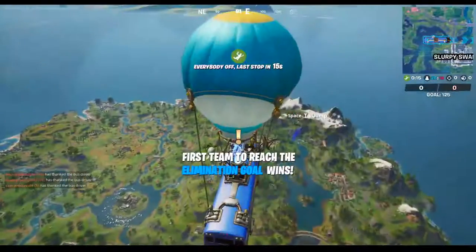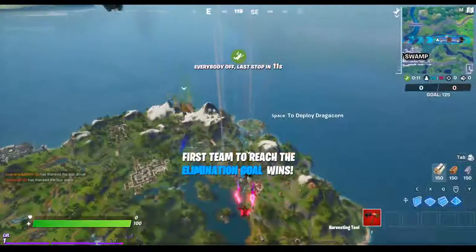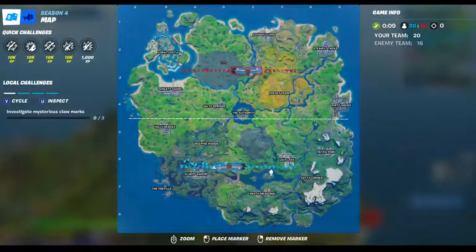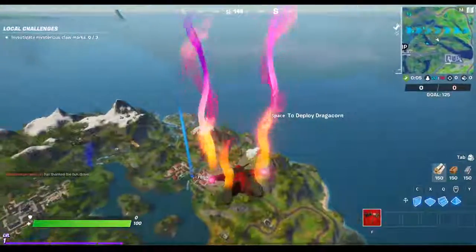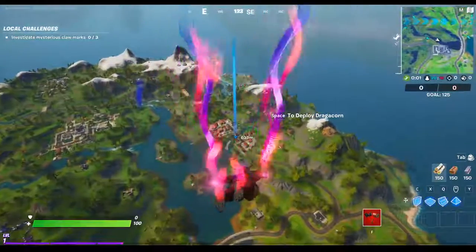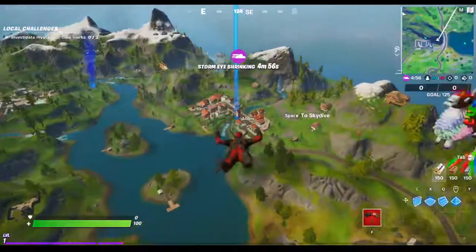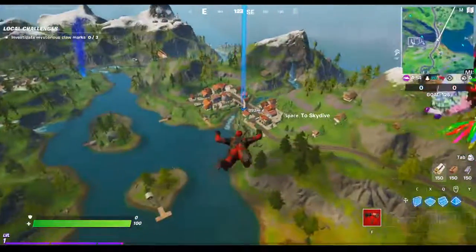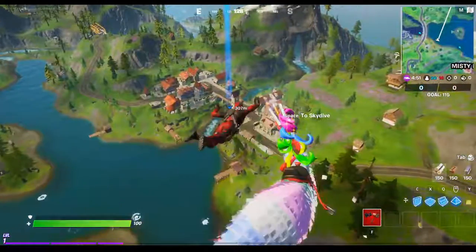Hey guys, so we're gonna do the Misty Meadows challenge — we're gonna have to collect four floating rings. The rings are pretty much close to each other, so you'll be able to collect them pretty fast. If you can do this challenge, do it on Team Rumble mode.